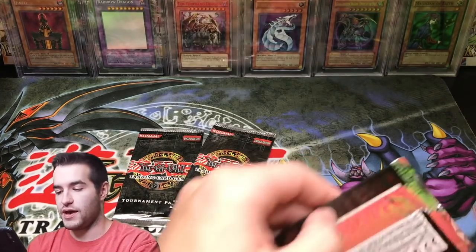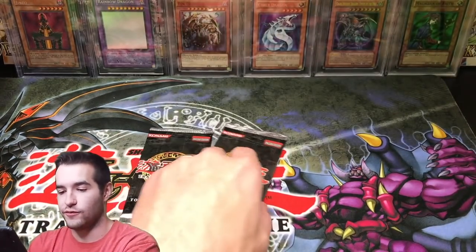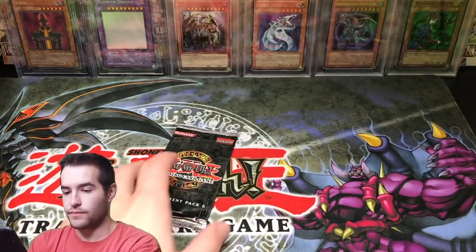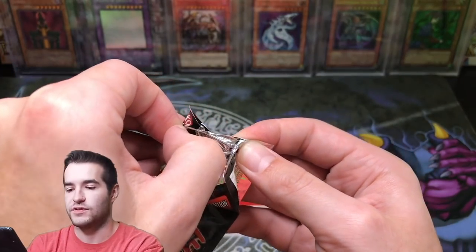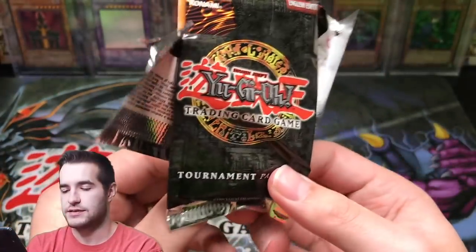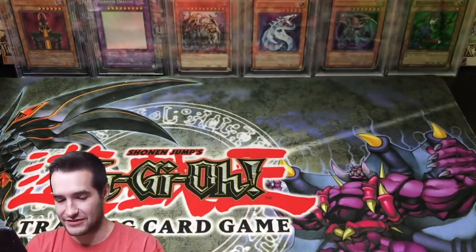Sleeping Lion. Okay, three packs. Can we pull something epic or will we pull the same commons? We'll probably pull the same commons — Archfiend, and yep, there's the Double Fusion again. Okay, we also had four-card packs — we had an error pack, so that was pretty cool. Emergency Provisions, Thunder Nyan Nyan, and Burglar. Okay, last pack of this video, guys. Maybe we'll get lucky and pull something crazy. This pack is really screwing up. Clown Zombie, Rae Senshi, and Last Turn on the last pack — so that fits perfectly.